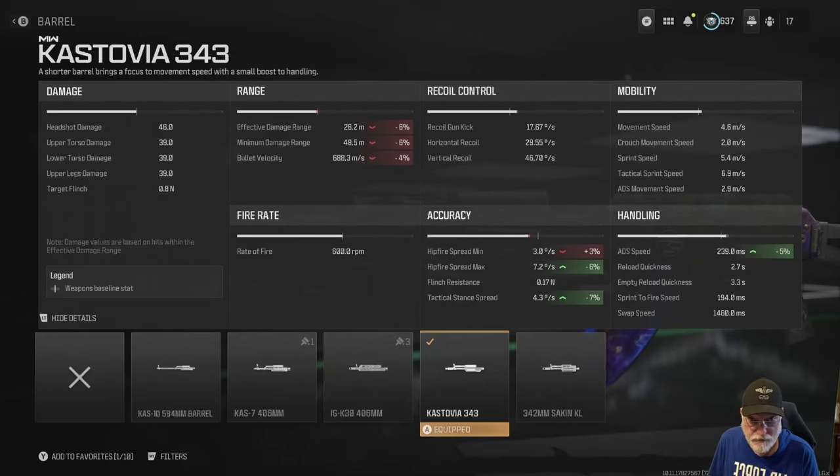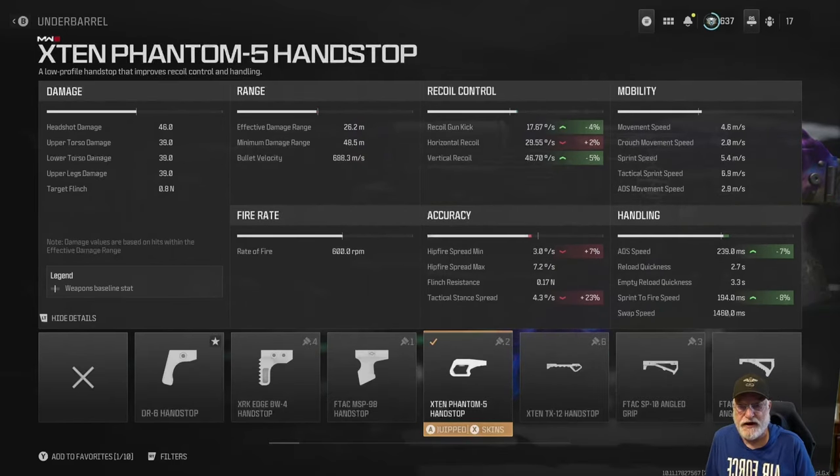The Castoff 762 damage ranges are on the high side anyway, so you can afford to trade some of that off. Under barrel: the X10 Phantom 5 handstop — anything that says Phantom on it, I like. It gives a little gun kick reduction, a little vertical recoil control, ADS speed another seven percent, and sprint-to-fire at 194 milliseconds — faster than almost every SMG in standard configuration. You're going to have this Castoff beast up in somebody's face before they even know you're there.